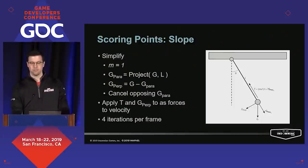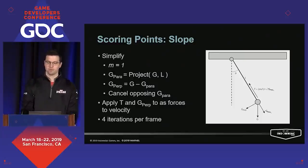When actually calculating this in code, we internally set the mass to one since we're not dealing with a variable mass system and we can tune gravity how we want. After a bit of simplification, we apply the remaining forces of tension and perpendicular gravity to our velocity. For a little bit more accuracy, we do four iterations each frame to run the entire thing at about 120 hertz.